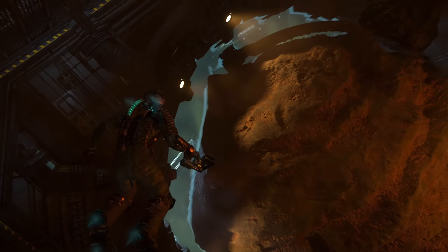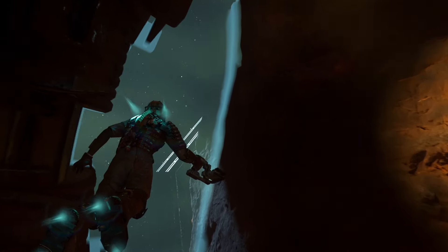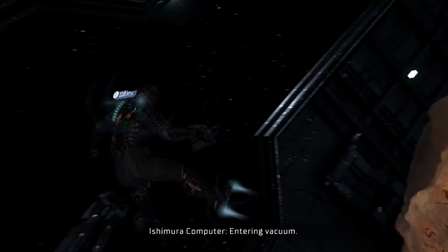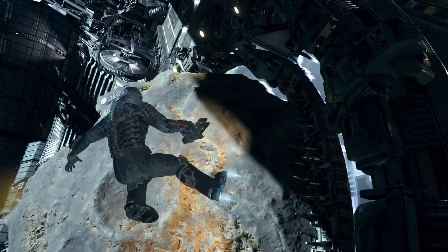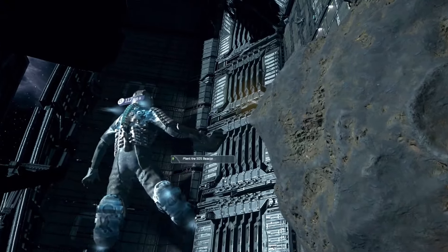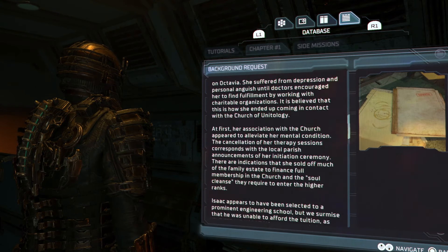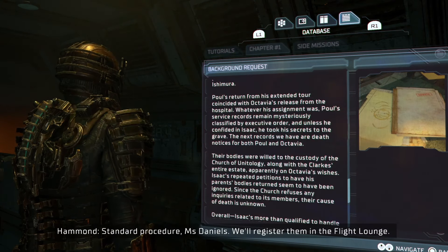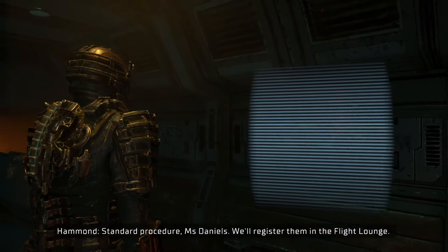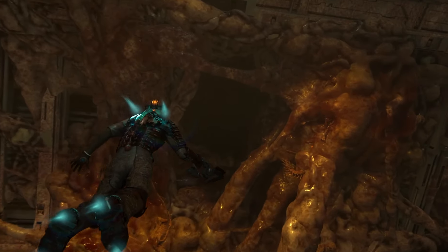She really feels like a more competent and fleshed out version of her 2008 self. There are some parts of the story that have really been evolved — for example, there are two long side quest lines that dive into Nicole's journey through the outbreak on the Ishimura, and another one that focuses on the Hunter, that unkillable necromorph that likes to follow you around and try to kill you. The side stories are very interesting and help flesh out the events that took place on the Ishimura before you arrive.